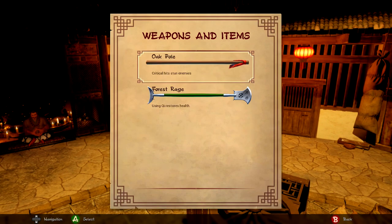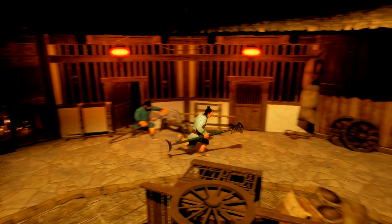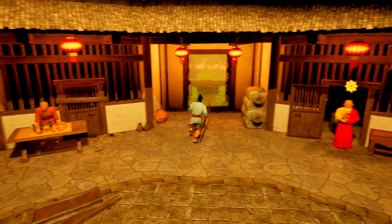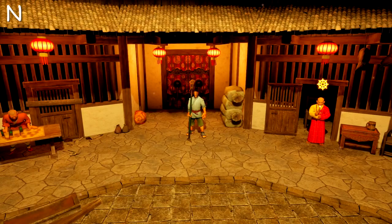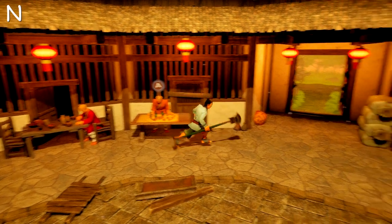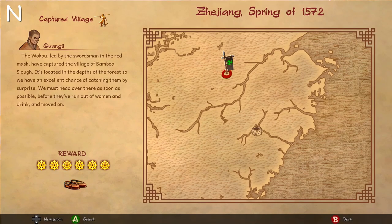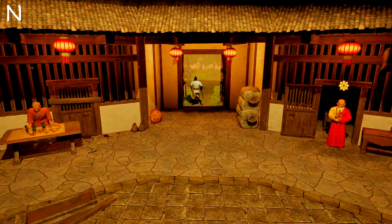You'll have the blacksmith in the back who upgrades your weapons. You should unlock every single weapon along the way since they are all story-based. The person you want to primarily focus on is the guy on the left, who gives all our missions. The basic gameplay loop from here until the end of the game is: go to the guy on the left, start the next mission, go through the door, hit N to skip once it loads, then head back to the temple and rinse and repeat until you finish the current chapter.